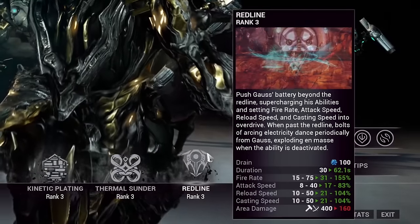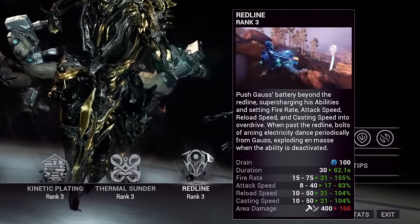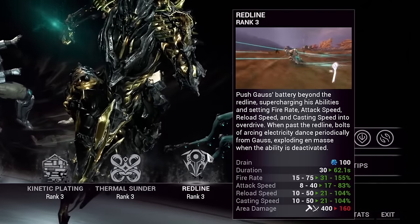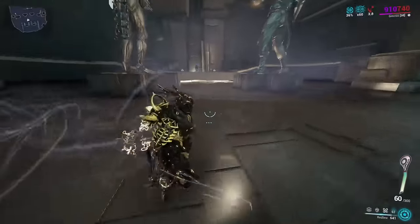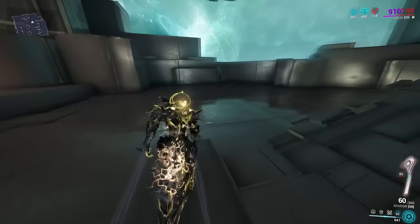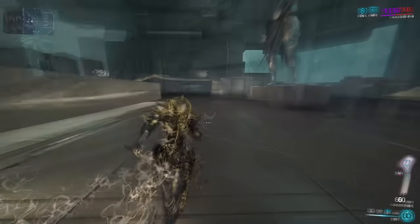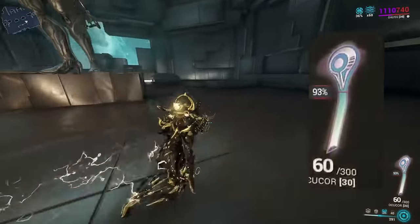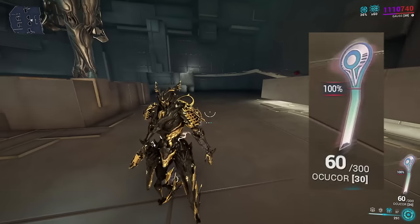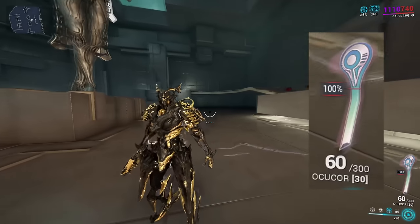Gauss's fourth ability is Redline — basically a buff that activates the full power of his battery passive while also increasing fire rate, attack speed, reload speed, and cast speed. It also offers bonus energy discounts for Mach Rush, stagger chances for Kinetic Plating, and all the Thermal Sunder enhancements already mentioned. Once Redline reaches 100% battery value, it cannot drop below that until the ability's duration runs out. It's a great utility tool needed to reveal his true potential.